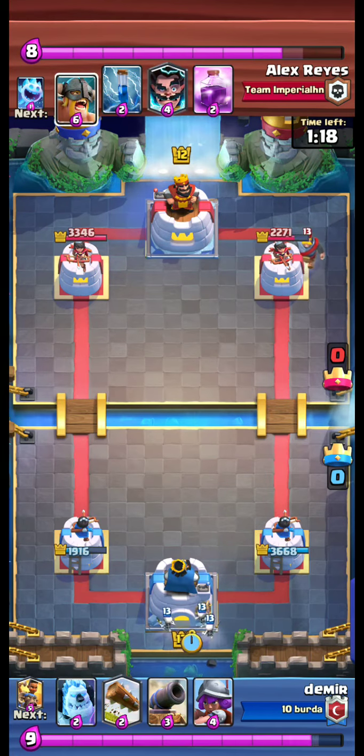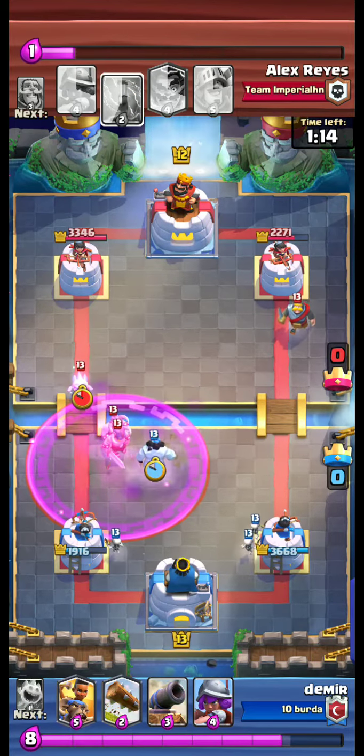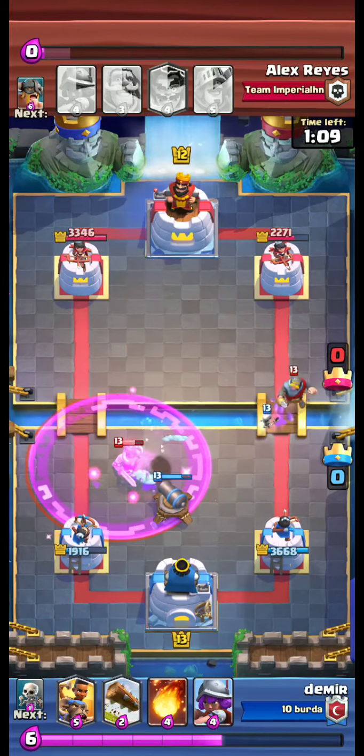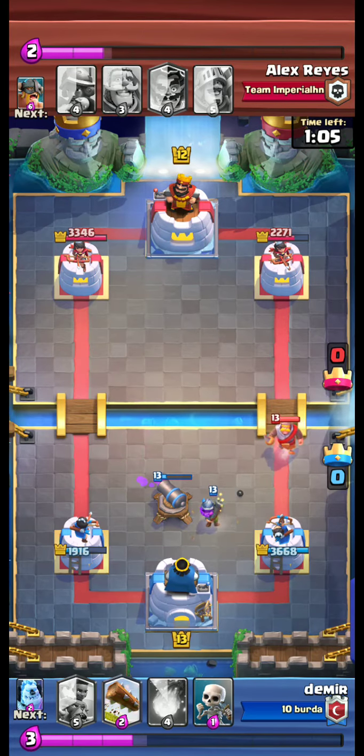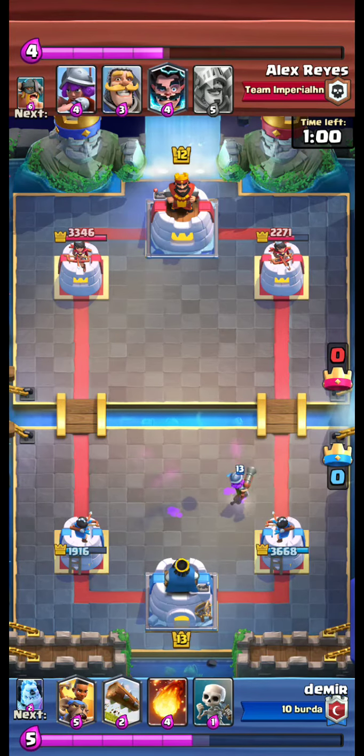We are waiting for the opponent to make a play. A Knight is coming down the right lane. The E-Barbs are coming from the left lane, but this time they are destroyed and the opponent used a lot of Elixir — all wasted.